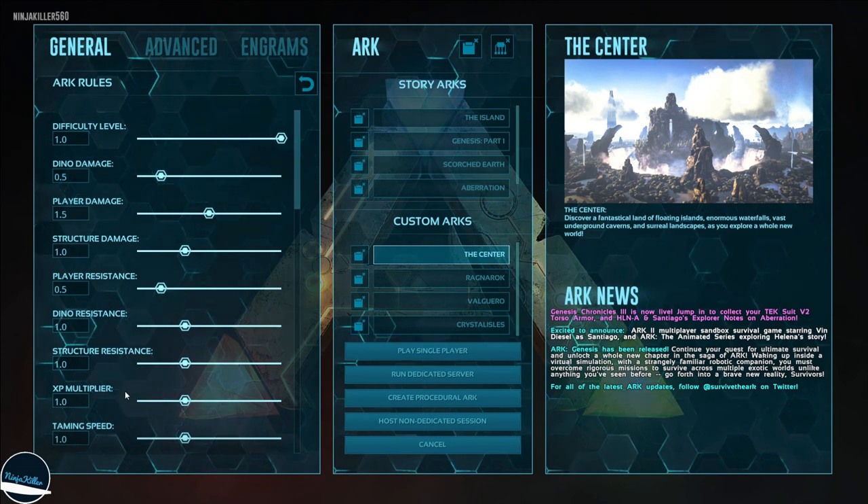The next one is the XP multiplier. I like to set this to 5.0 so I get five times more XP for killing things, crafting things, and just doing general Ark stuff.